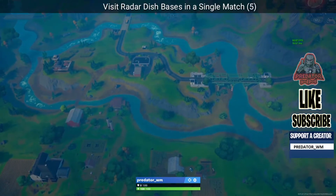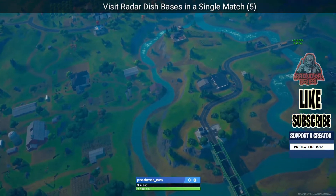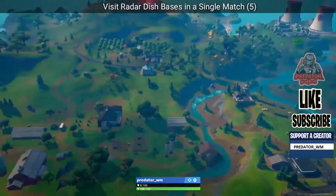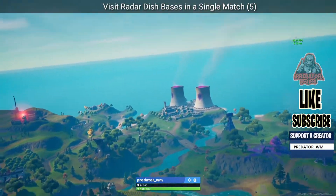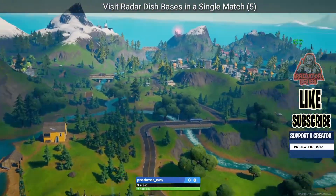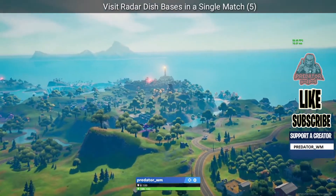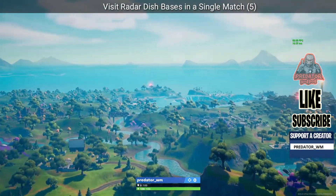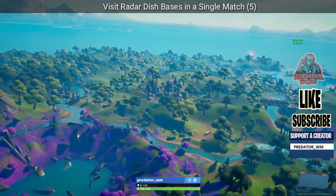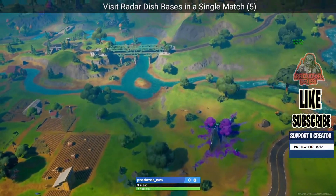This next challenge is to visit dish bases in a single match — you need to visit five. The easiest way is to grab a UFO. There are a few available: one over here, one inside Corny Complex, and one more. I'd land here, grab the UFO, and hit them in order: number one here, number two over here, number three at Stealthy, number four next to that castle, then come back to this mountain — that's five.